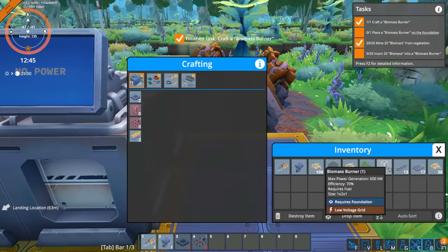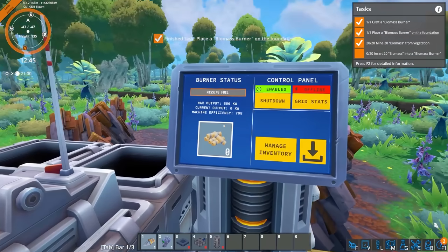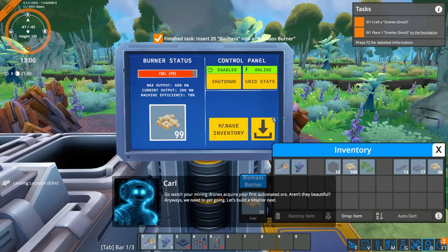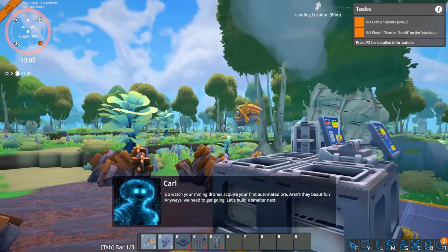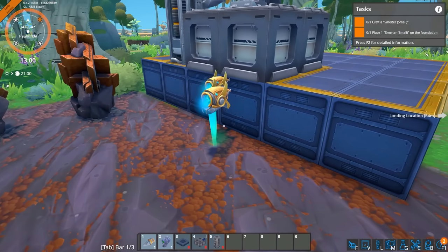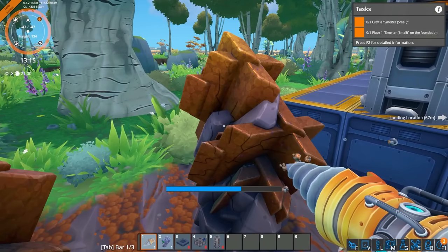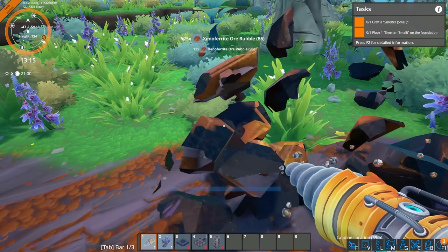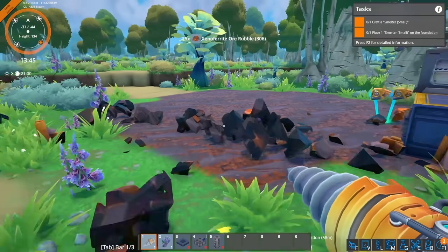We'll grab this one, shove it down here, pop it in. That's going to power that thing nicely. We'll put in a little bit of biomass. Go watch your mining drones acquire your first order. Look at the little guy - they're mining right away. I'm proud of them. They're just going to constantly get me more and more resources. I kind of want to get rid of all of these things first - they just kind of bother me. Just make a nice clean area. There we go. Much more efficient.